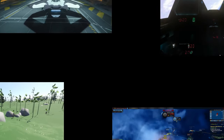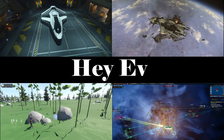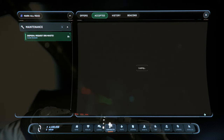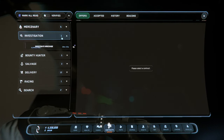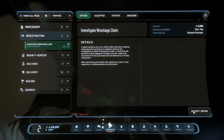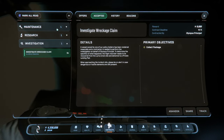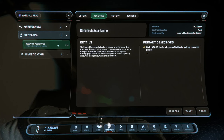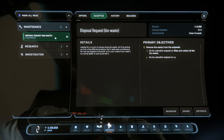G'day ladies and gentlemen, welcome back to another let's play. Today we're doing Star Citizen, and I'm actually going to do a research assist mission as well as a maintenance mission and an investigation mission. I'm very surprised if all of these things actually happen, because more and more things are not really working in the game at the moment. So I thought I'd give some of these missions a bit of a go and see what happens.